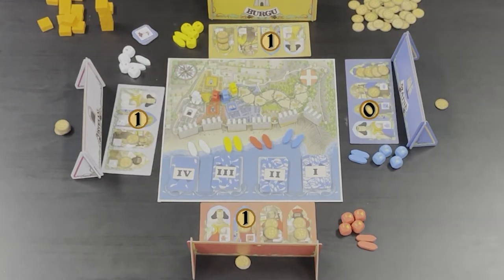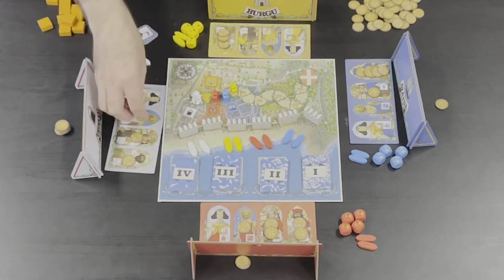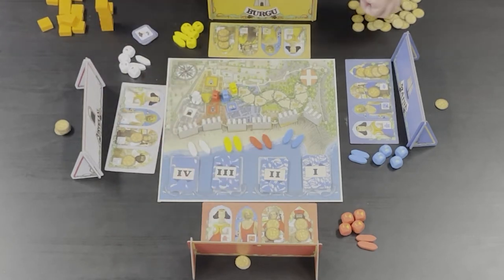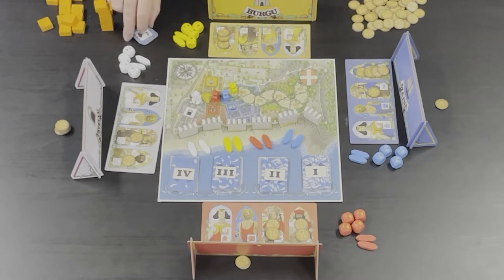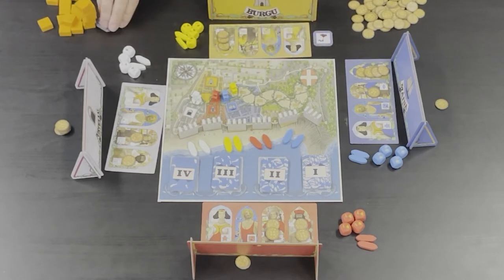Winning the horseman bid — in this case it's yellow again because their favor allows them to win the tie — allows you to take one of the three horseman tokens from the supply. If all three have been taken already, then you may take it from another player. Horsemen stay with you until they are stolen, so it can be good to grab them early.